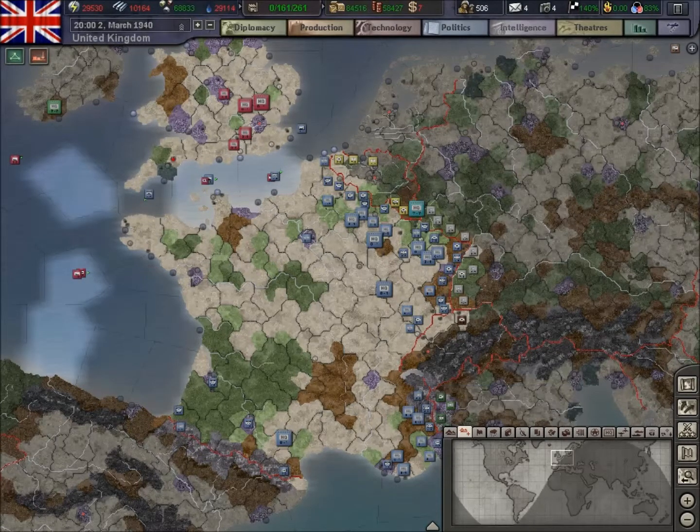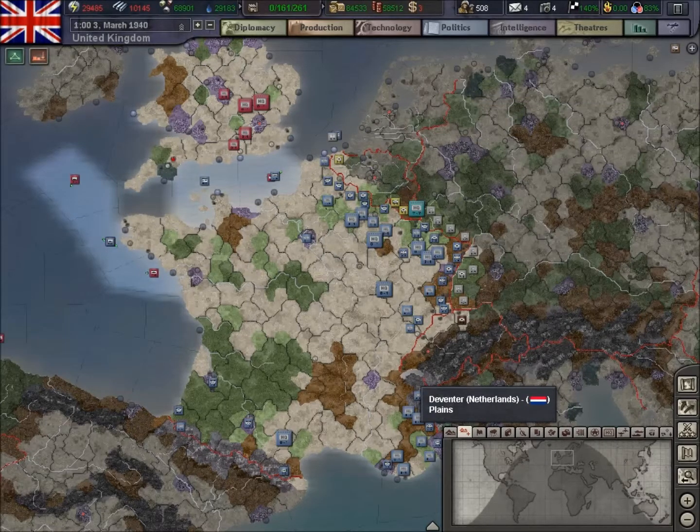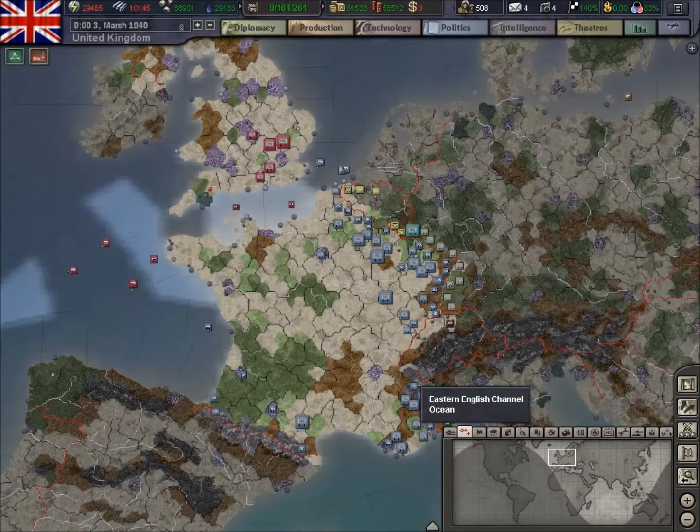The diplomacy points are just moving up slightly now, so we've cured that problem. Money's still dropping, but not too concerned about that.